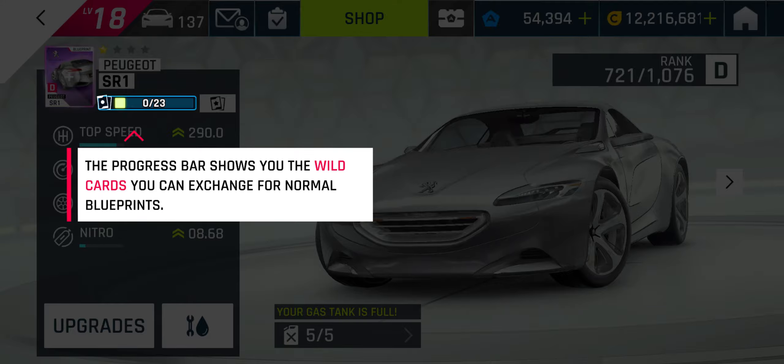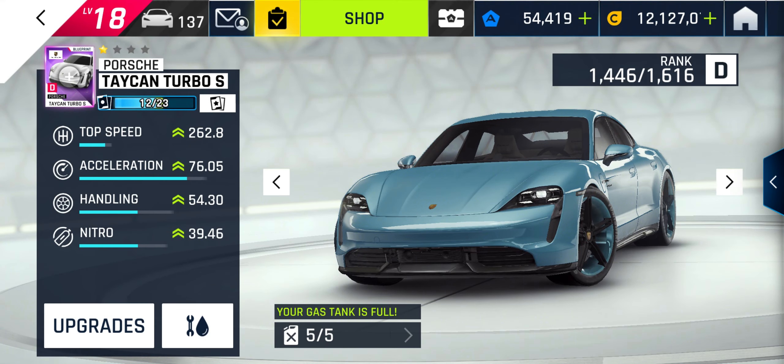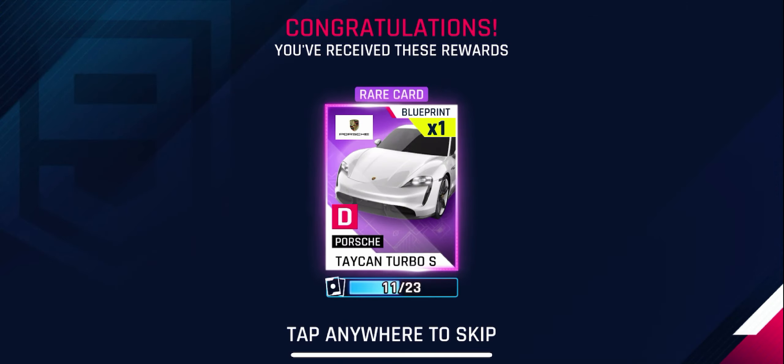So how do you actually use them? All you have to do is go into your garage and click on a car that is eligible to use one of these wild cards. So for example, here I have my Porsche Taycan Turbo S, which is at one star, and there is a button next to the blueprint number next to the car name. I can click on that, and then there is a menu similar to the trade coin menu where I can use my wild cards to convert them to Porsche Taycan blueprints.